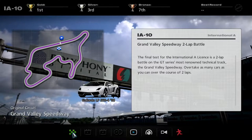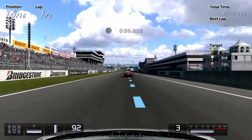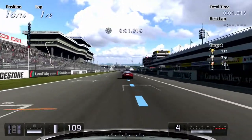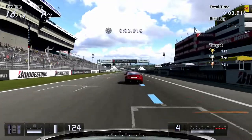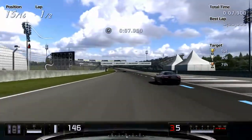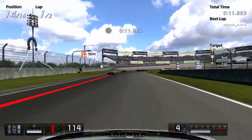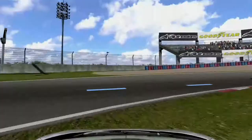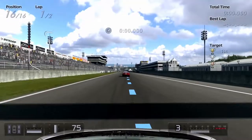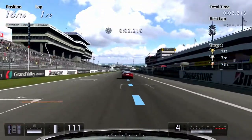So we are now onto the two-lap battle. Let's do this. Oh look at that — we're in a Lamborghini Gallardo for this one. We're not in our upgraded one unfortunately, which is a little bit disappointing, because I want the upgraded one so I can go super fast. Oh no, we spun out. It's going to be difficult trying to overtake all these cars.